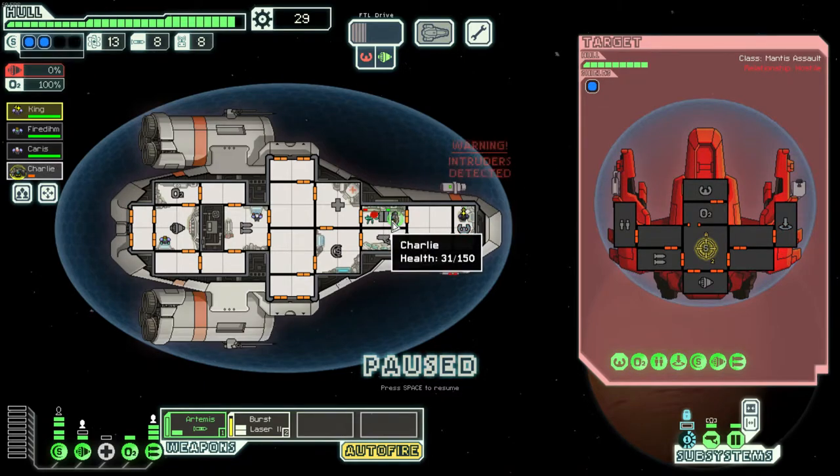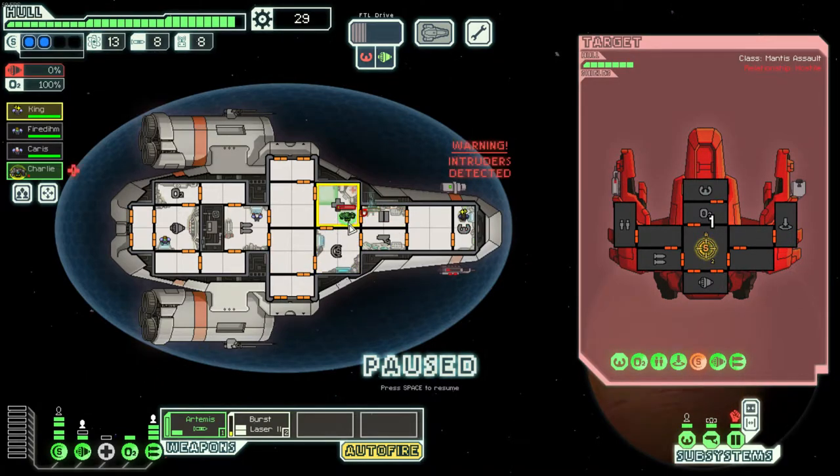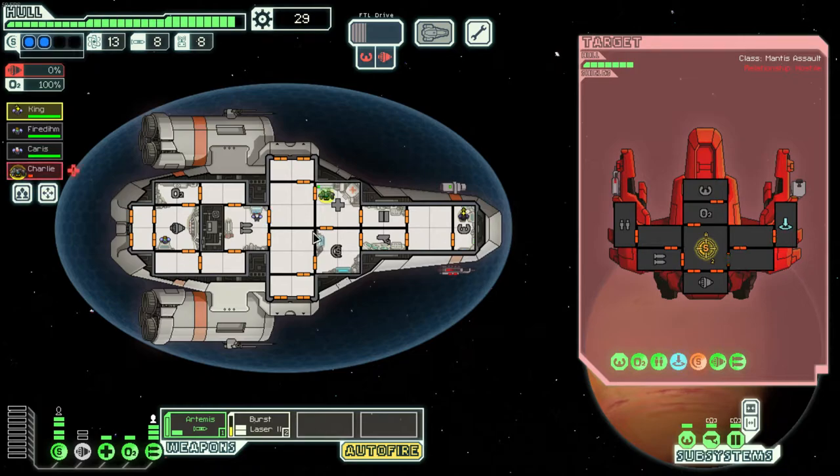Mantis are good fighters, so this is a bit close. I'm going to move Charlie out — that was way too close. I'm dropping our engines because I'm not worried about dodging, to heal Charlie up. As long as he's in the medbay he'll heal. I should not have played it that close, but he beamed out anyway so we should mostly be okay.